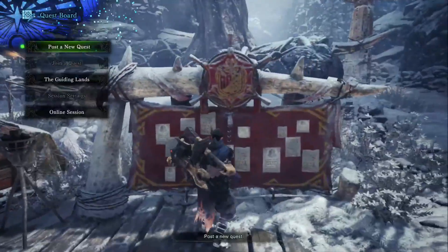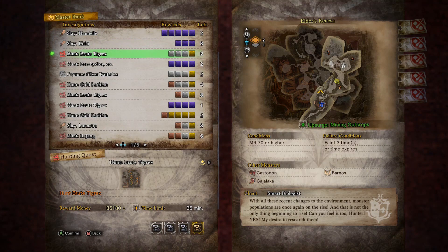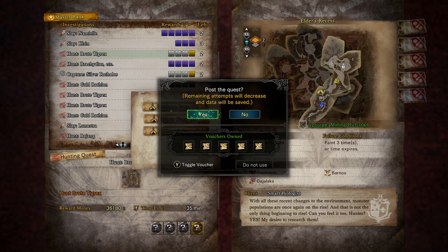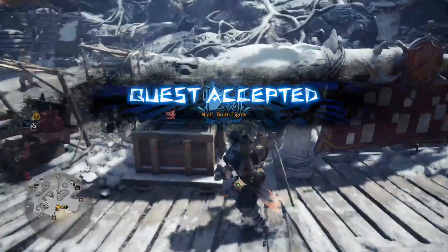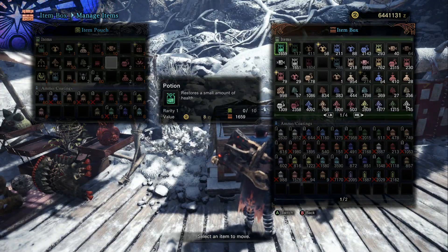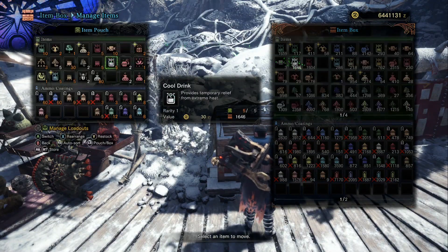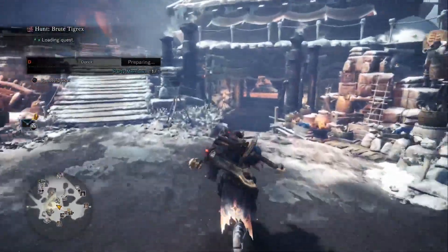We'll check the quest board and post a new quest. Brute Tigrex is a pretty decent choice, because he stays on the ground and doesn't fly — a monster that flies is harder to hit with Cluster Bombs. Let's do Brute Tigrex. It's in Elder's Recess, so let's grab a cool drink just in case we land in the lava. The game's really fond of dropping you off in the middle of the fight.